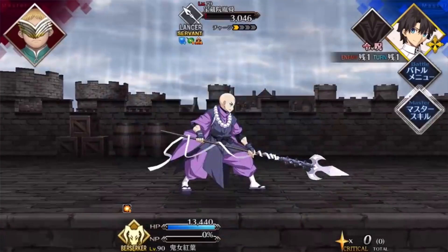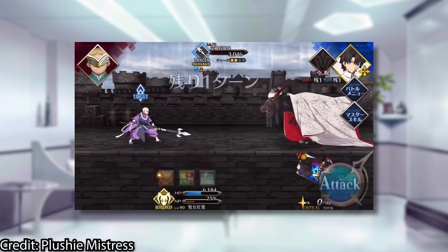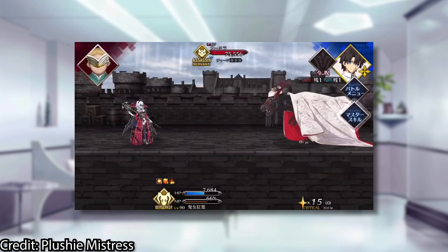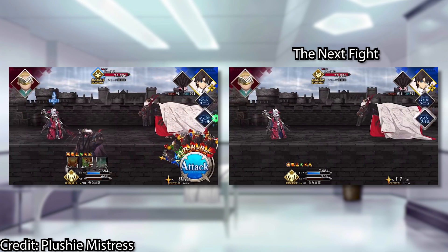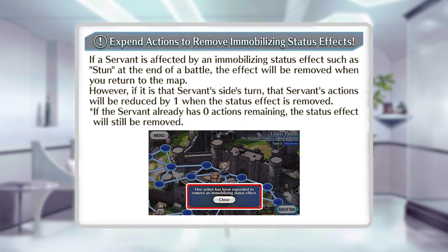The enemy can't go first — whoever started the attack gets to go first, so try to always be the initiator. Buffs, skill cooldowns, and crit stars stay with you after the battle and will follow you in future fights. So if you pop your buffs in one fight, you will still have them in your next fight if they last more than one turn, and the skill will still be on cooldown. The crit stars generated are evenly split between servants that participated in the fight, and immobilizing statuses are removed when the battle is over, but they still have a lingering effect on the board as they make the affected servant lose an action.